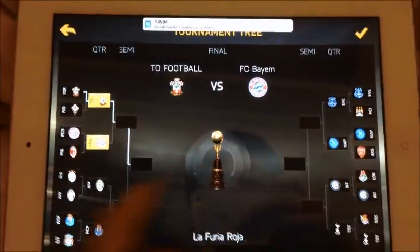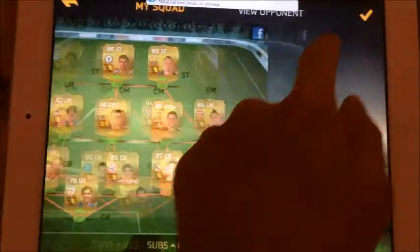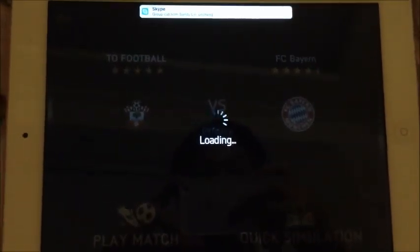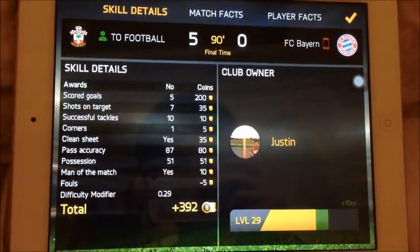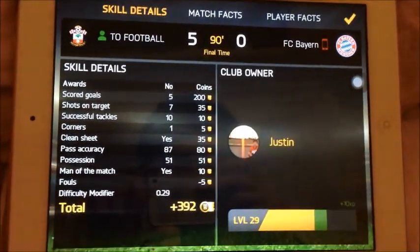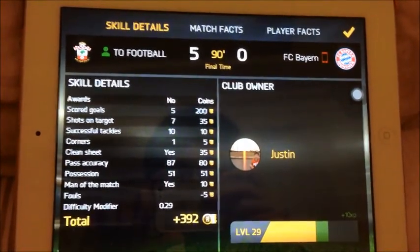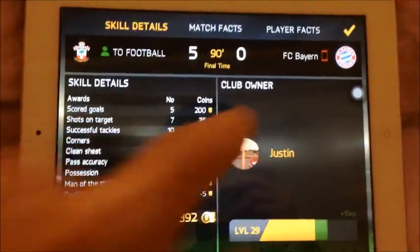Moving on, our next game we are playing one of the biggest clubs in the world, FC Bayern. Hopefully we can win our second game. Our second game we had a 5-0 result and Bayern is unexpectedly defeated. This game we had 7 goals shot on target, which is the same as the last one, and 5 of them scored. Overall we had 392 coins.